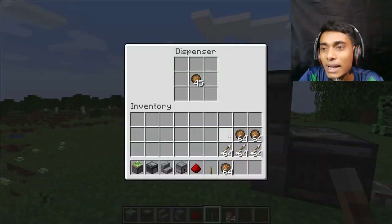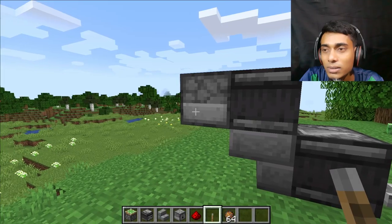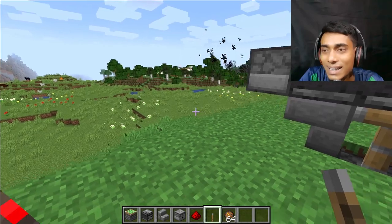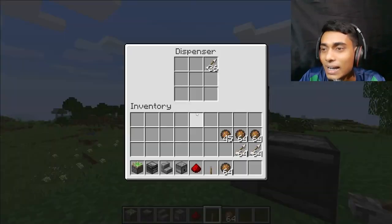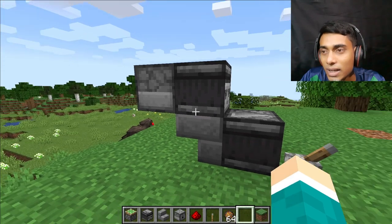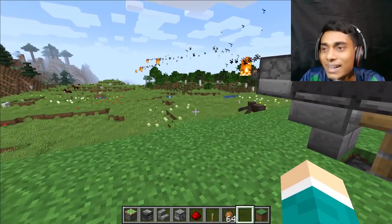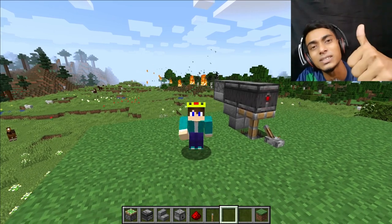I can also use arrows over here. Now turn on that lever and see — all the arrows are working perfectly and they're gone! Also you can use both the fire charge and arrows. Turn on the lever and look at this — the fire and arrows are both working. So please like for this!